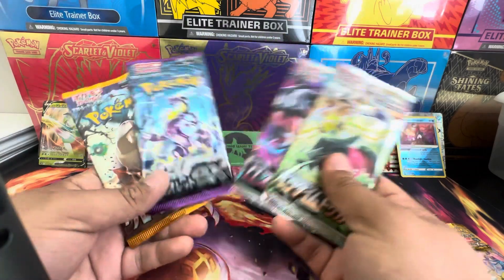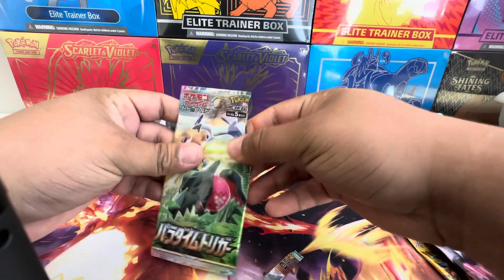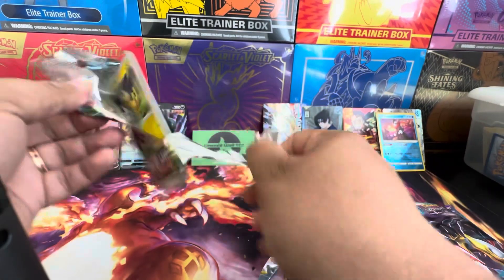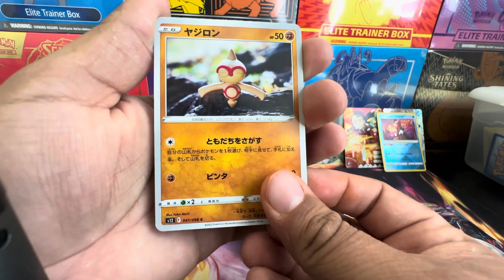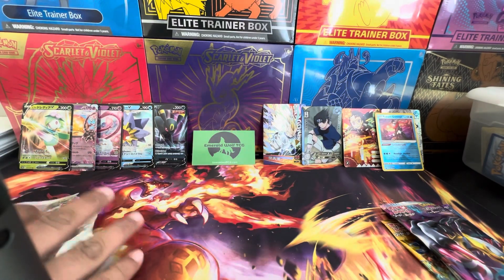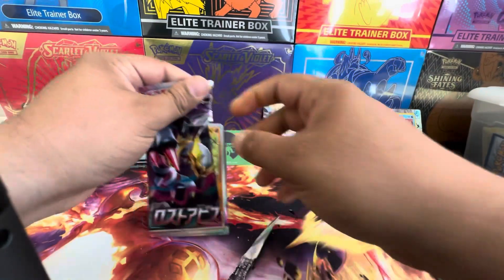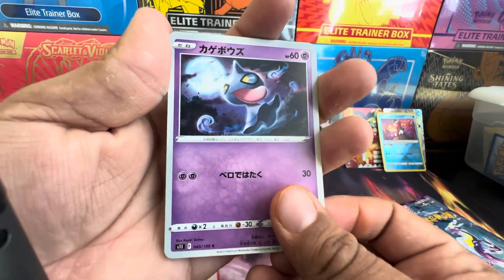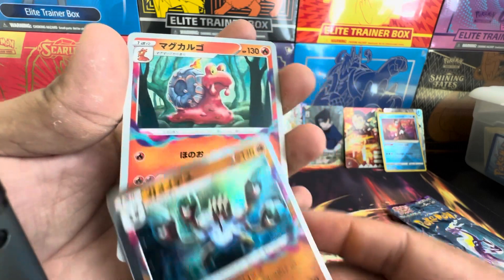All right, let's go from oldest to newest. This is basically Paradigm Trigger, which is your Silver Tempest equivalent. Thing about Japanese sets is your money cards are almost the same amount as the English ones. Heliopatile, clay Baltoy, fossil, luxury and blossom. All right, this is Dark Abyss — more than likely your Lost Origin. Hawlucha — let's jump in — Spindle, oh a little holo, and a Cargo.